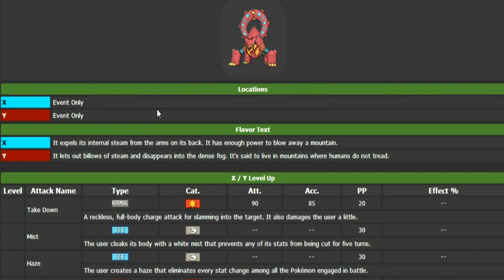The X entry says: it expels its eternal steam from its arms on its back, and has enough power to blow away a mountain. Okay, that's pretty powerful — and I did not know those were arms, so it seems to be a spider. The Y entry says: it lets out bellows of steam and disappears into dense fog. It's said to live in the mountains where humans do not tread. That's pretty ominous, and I cannot wait to see that in a movie, because I know that's going to be amazing.